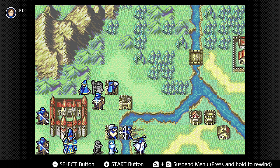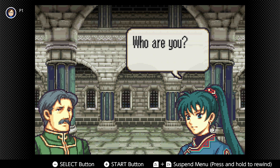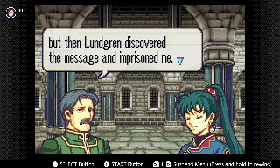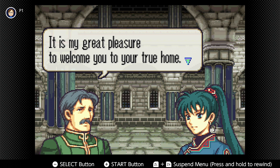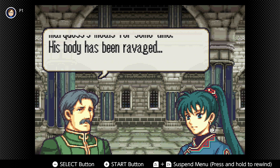We've won. At last I can see my grandfather. You are Lady Lyndis, are you not? Who are you? I am Reisman, the chancellor of the Kalen royal family. I received word from Kent and Sain when you first met, but then Lundgren discovered the message and imprisoned me. It is my great pleasure to welcome you to your true home. Thank you. May I see my grandfather now? Yes, of course. Do not be shocked by what you see. Lundgren has been poisoning the Marquess's meals for some time — his body has been ravaged. He has been bedridden for months.